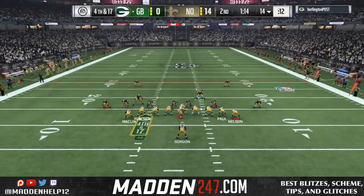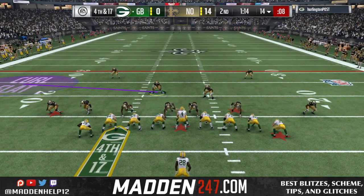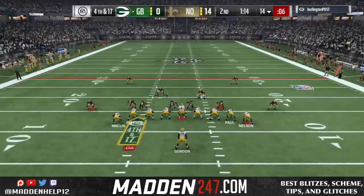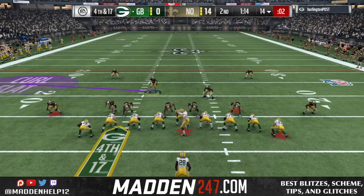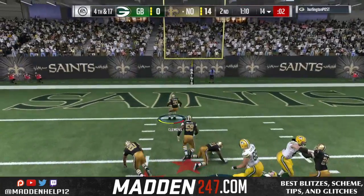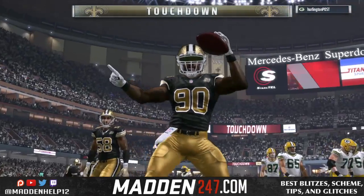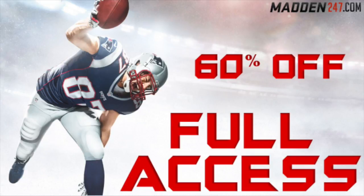Once again we're going to send the house on fourth and 17. We don't want to give him time. It's pretty much an engage eight with the linebackers covering the corner, and we have a manual user to cover anything up the middle or coming across like a post. We send the house — he doesn't have enough time — and we're able to get a sack fumble for a touchdown. After that he goes and quits the game.